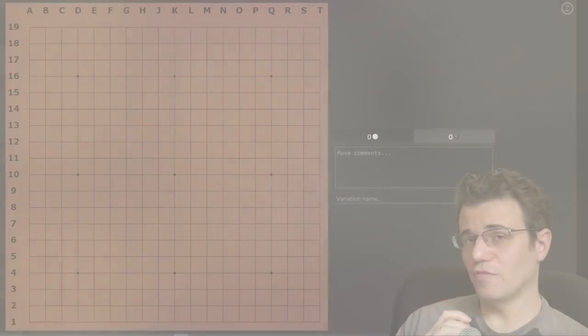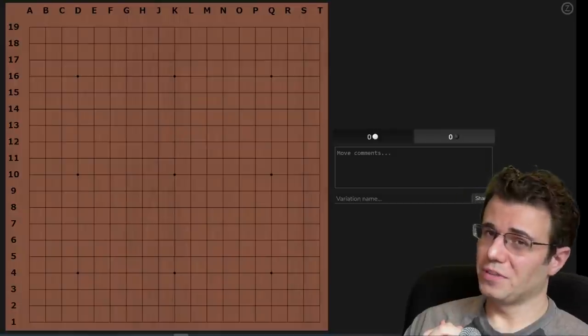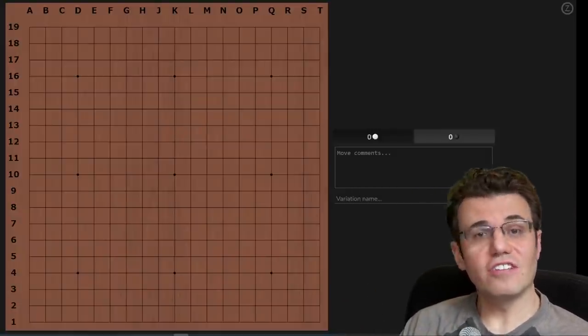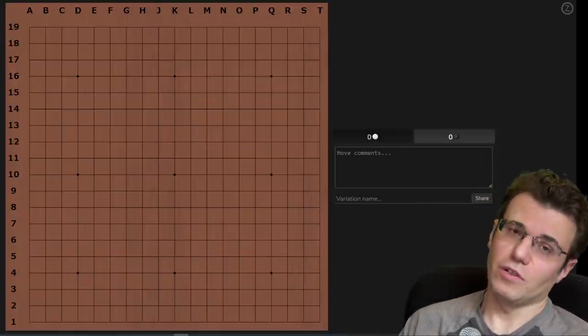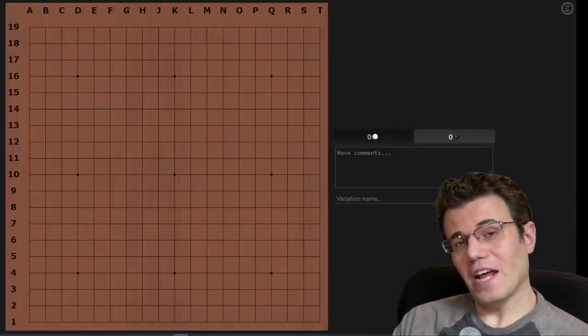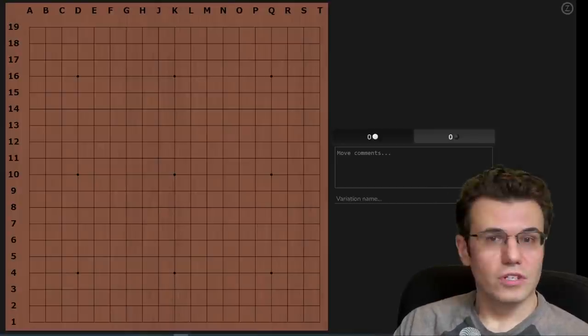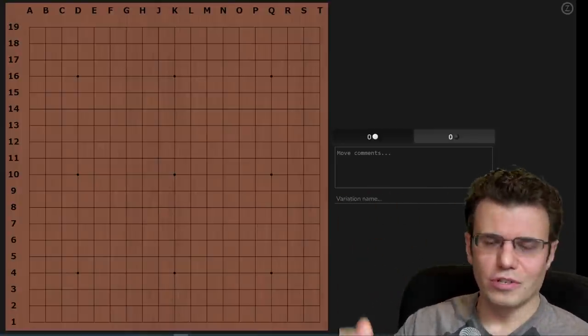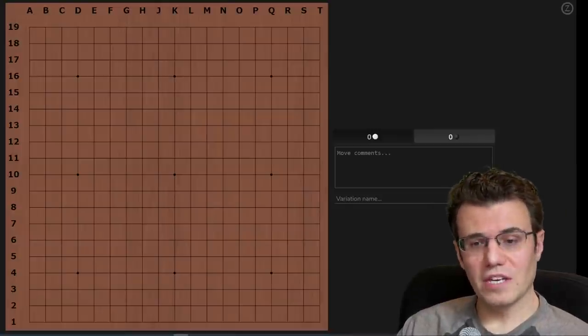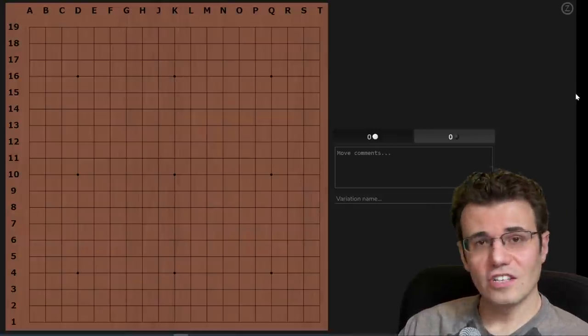Hey gang, this is Nick from the future. In the video you're about to watch, we're going to play a game where my opponent actually engages in the 18 and a half point trick joseki, although we don't follow it through. After the game I put it into the robot, and the robot had a really interesting counter to the traditional trick joseki that I'll point out in the review later on.